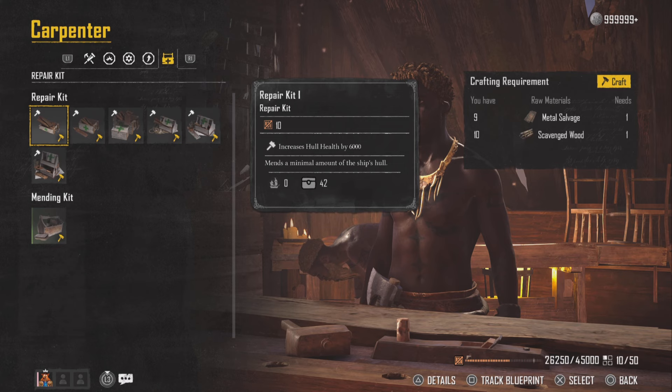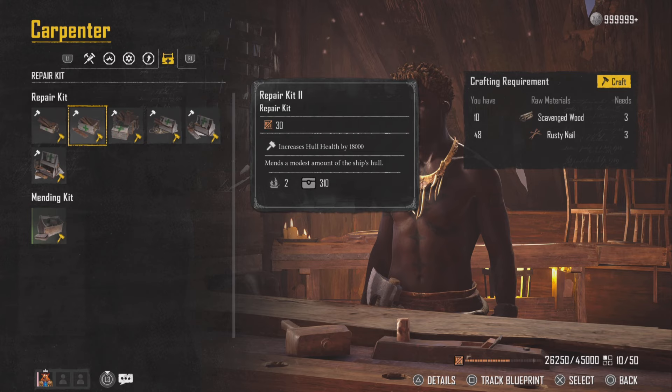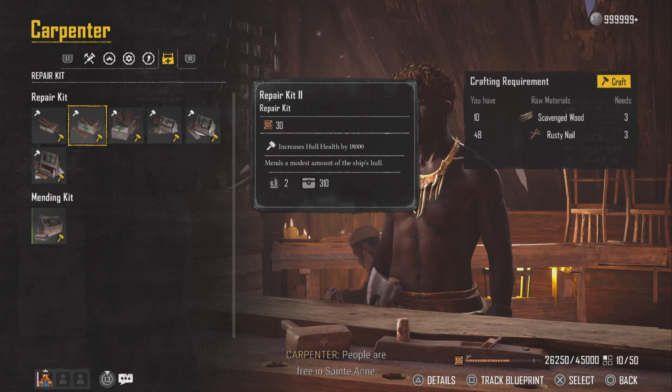Repair kit 1 is going to be 6,000 health and it has a cooldown of 20 seconds. Repair kit 2 does 18,000 health and has a cooldown of 60 seconds, which is crazy. So it's basically triple — triple the hull health and triple the cooldown time.